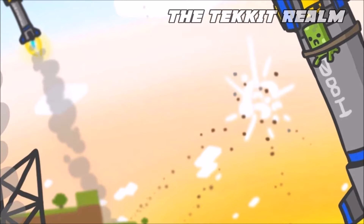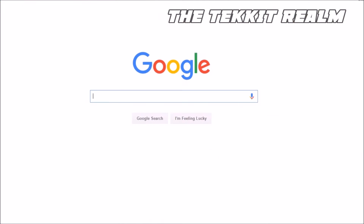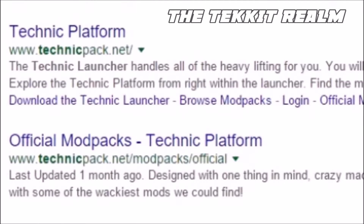So what you're going to do is open up your internet browser. You're going to go to Google and search up the Technic Launcher. Or you could just search up TechIt, because for some reason everyone thinks it's the same thing. So you click the link to the TechIt platform thing.